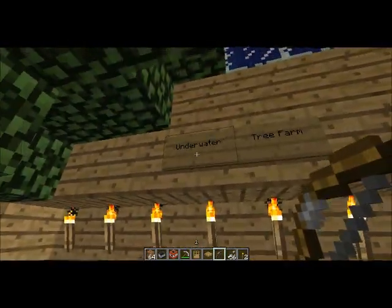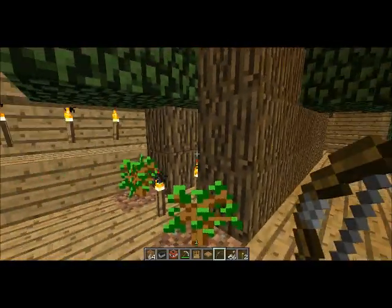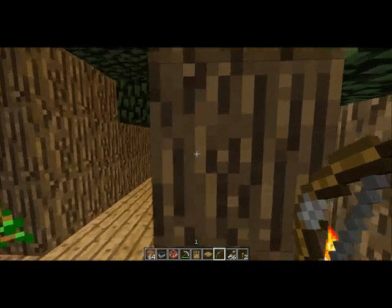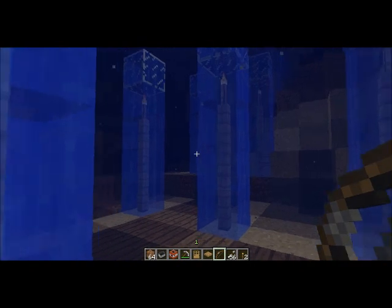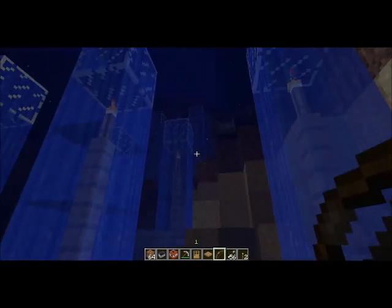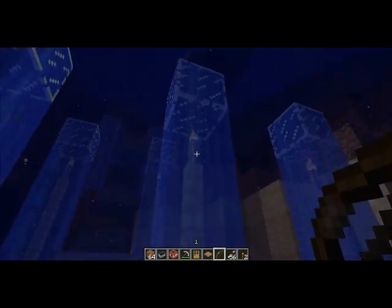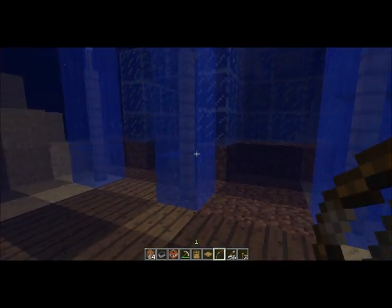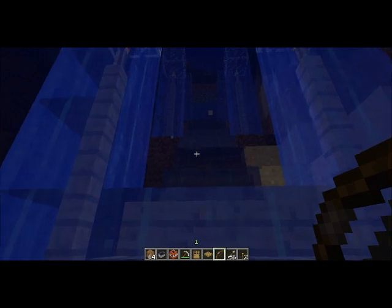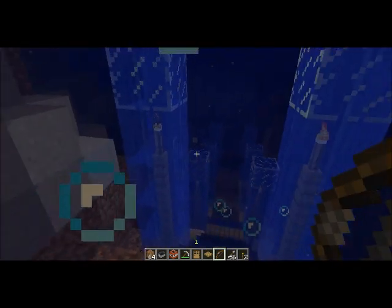This is my tree farm, as you can tell. It's an underwater tree farm, so we're at the bottom of the ocean right now. Not a very large tree farm, but it got the job done. Let me show you the entryway. I originally was going to make a tunnel from over there to down here, but I started working on it and figured out this cool little way to get one block over a torch and not have it be put out, and I just thought it looked really cool. Creepers and spiders really have no way to get down here, because they don't spawn underwater, so it was relatively safe.